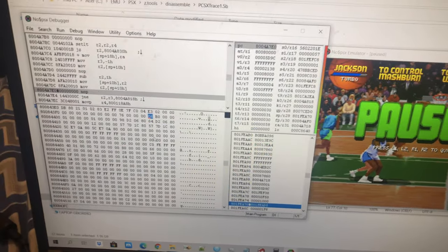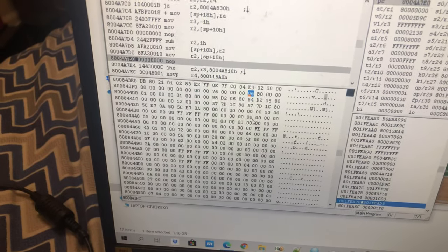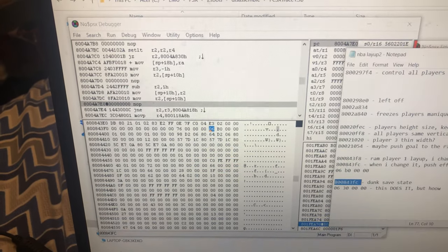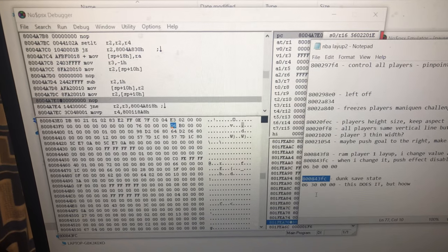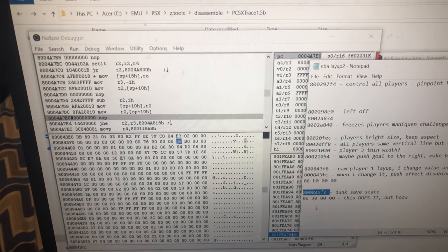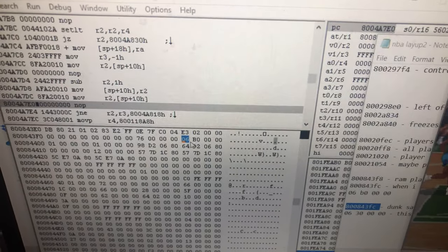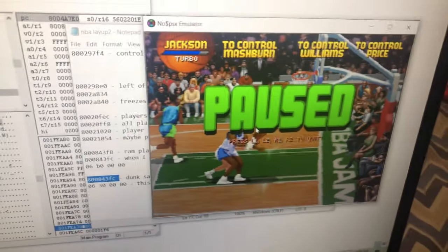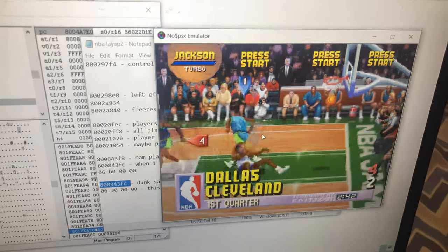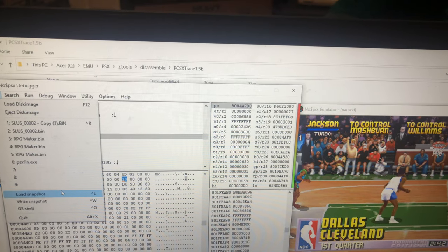I found a value in RAM that activates the effect. It's at hex address 800843FC. When the value is at 06B0, it activates the effect — see how it gets knocked down.